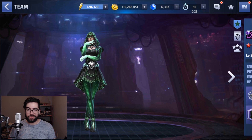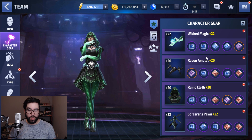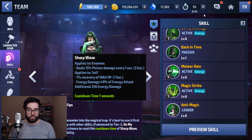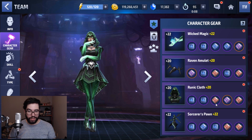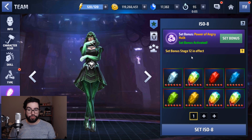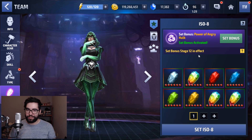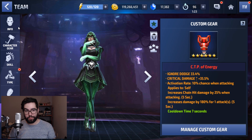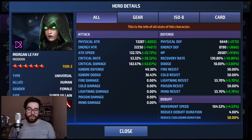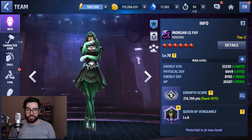But if you compare those builds and numbers to Morgan Le Fay — level 70 versus level 64 — she's got 4 and 5 star Uru as well for energy attack and crit damage. Her skills are mostly level 6, her gear is 22 on first and fourth, which is exactly the same as Victorious. Victorious has a level 12 fully awakened Power of Angry Hulk — I kind of over-invested in Morgan Le Fay a little bit and might have to move some of these over to Victorious. She also has a CTP of Energy, and their skills are similarly close in terms of how maxed out they are. But Victorious is obviously doing better.